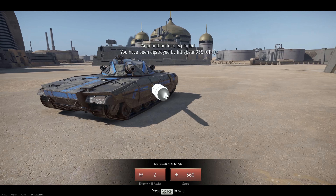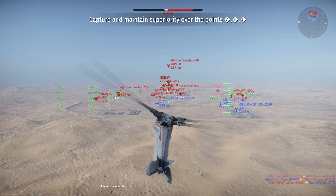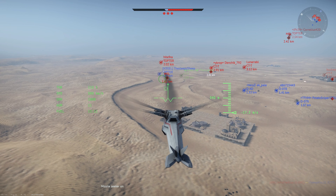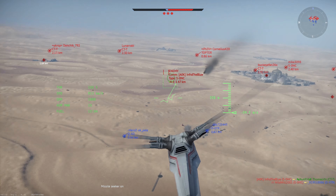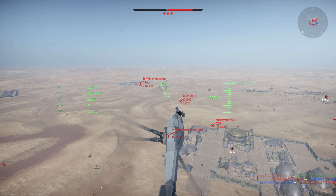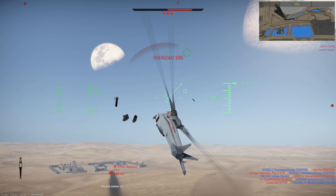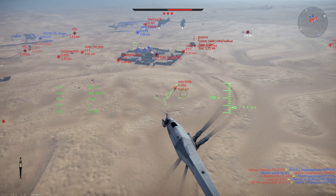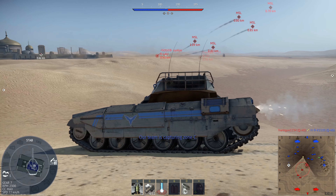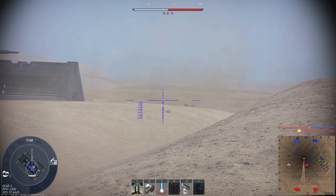Seeing the worm come up out of the sands and annihilate people is a really cool sight. I haven't been killed by it yet but it's huge. Gaijin did a great job — it looks really cool. Back in the day these events were more silly, with walkers and potato tanks. This one seems more serious. They might be piggybacking off the popularity of Dune. It's a new sand map too — previous April Fools events used pre-made maps already in the game.